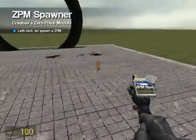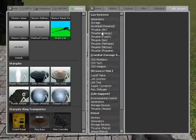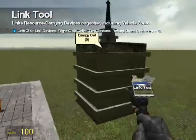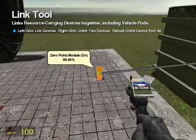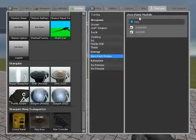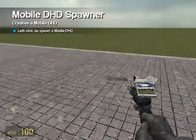Zero point module is used with the life support systems. It's almost like cheating but it's not at the same time. This thing has so much power it's unbelievable. Looking at the large energy cell - it's full right now and it's only at 99.45% energy. The mobile DHD is basically the DHD but in a smaller form - if you're in limited space you would use a keyboard. It does the same job and it's really good when you're limited on space.